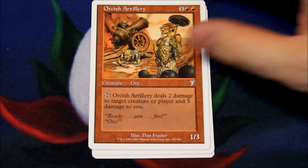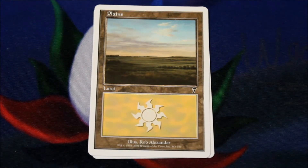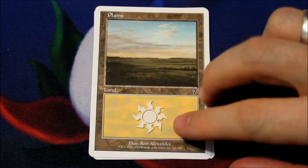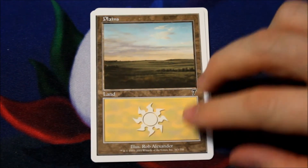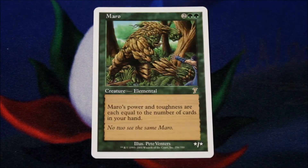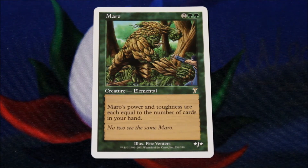It didn't really look like it'd be a land. Oh, it's a plains — yeah, okay, it's definitely a land. Let's try and do this again. It's green. Birds of Paradise? Nope, it's a Morrow. So it's a star/star for two and two green, it's an elemental — its power and toughness are equal to the number of cards in your hand. Cool.